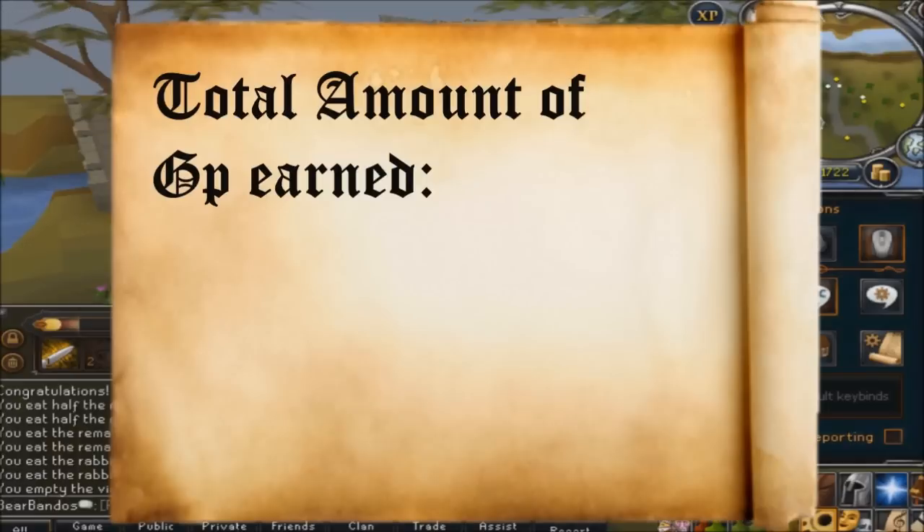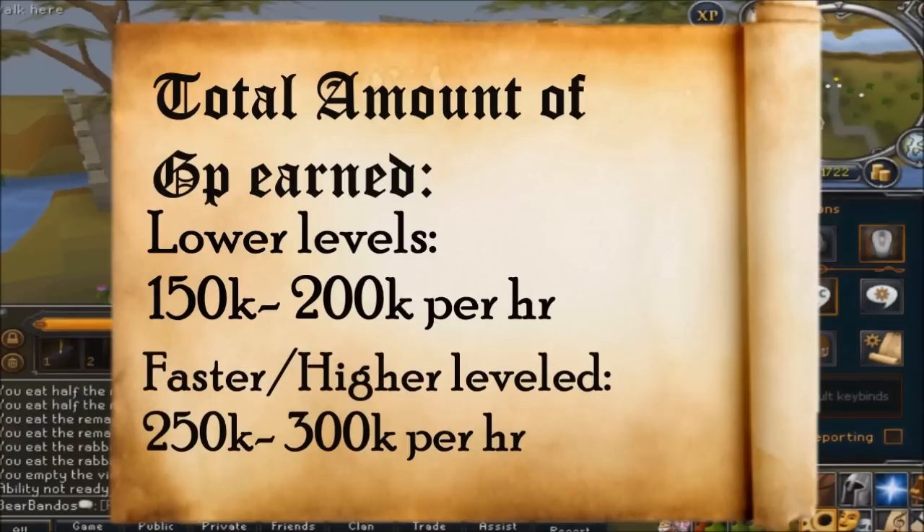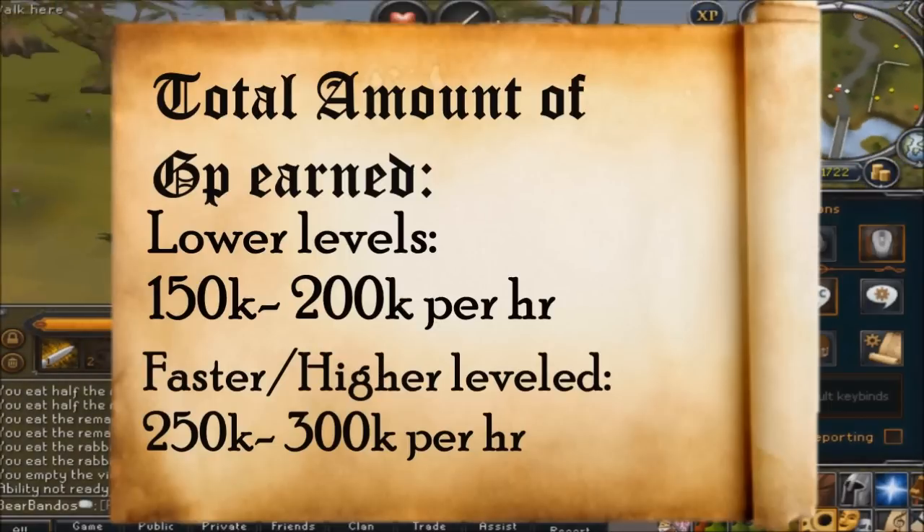The number of hides may vary the total amount of money shown. If you are a fairly lower level, you can make up to 150k to 200k per hour. Faster Runescapers can vary the final amount received, around 250k to 300k per hour.